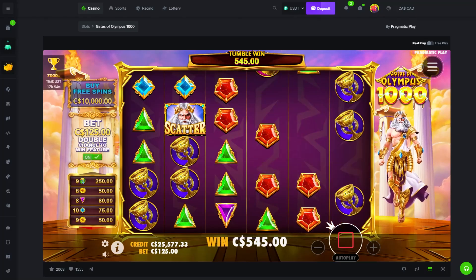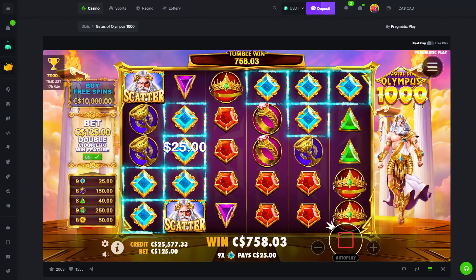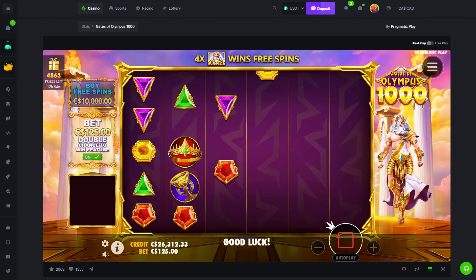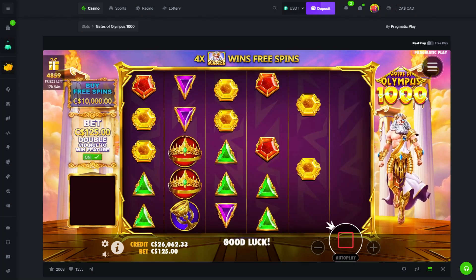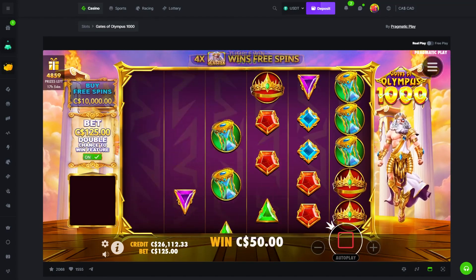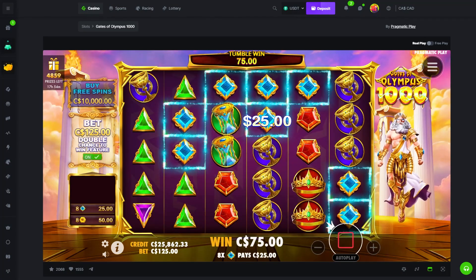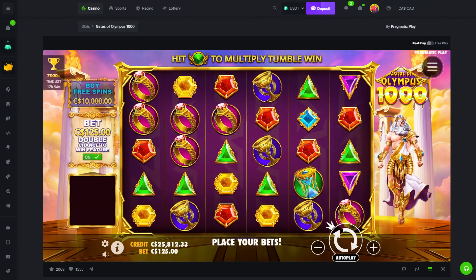Why did the scatter have to show up? If the scatter didn't show up we could've had a multi on this and it could've been huge — like bonus. No — that could've been massive with like 1000x. Getting down to 25k — we're gonna risk this balance here, see if we either spin into a 10k bonus or get a really good tumble to get us back to 30k.